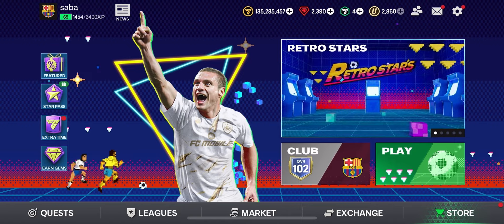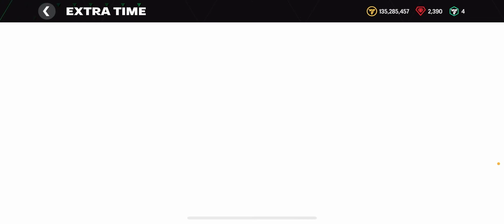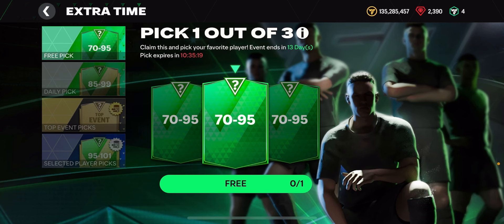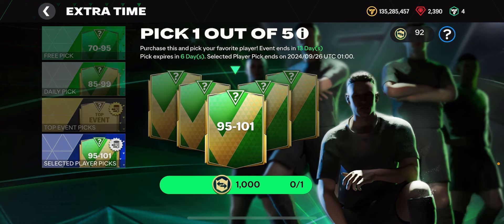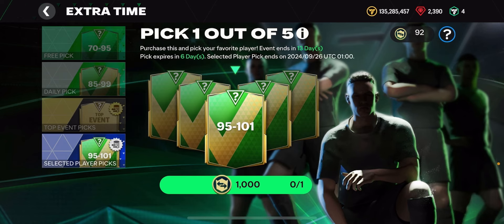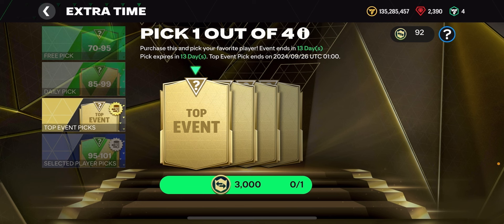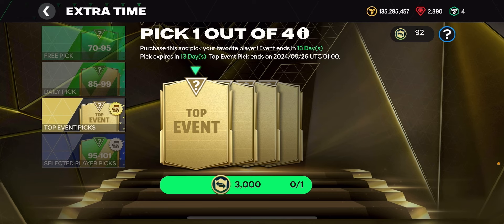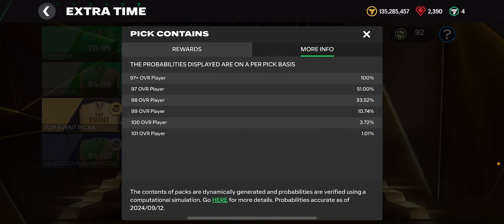Now let's talk about extra time packs. We've got a new refresh with two packs. The first is called Selected Player Picks — a pick from one out of five cards, giving a 95 to 101 overall mixed version player pack, costing 1000 market pick tokens. The other is Top Event Pick, costing 3000 market pick tokens, a pick from one out of four, where you can get a Hall of Legends or RetroStars player — 97 plus overall.